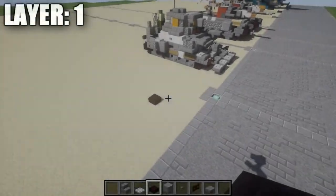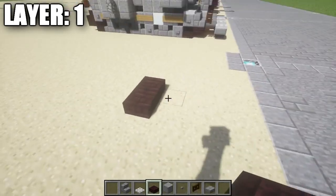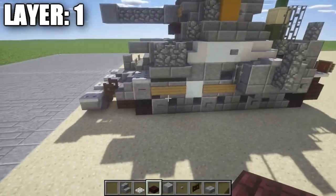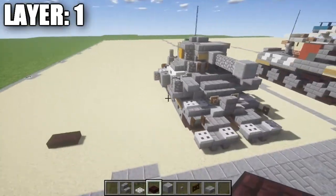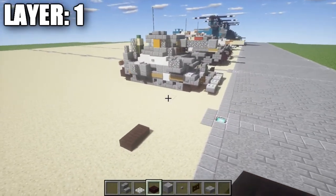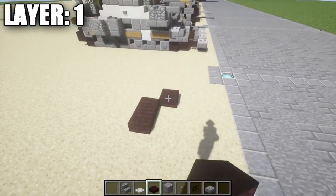Moving on over to our first layer, we're going to start with layer one. For layer one, we're going to place down two narrow brick half slabs across like this. This is going to be the start of the left front tracks on the side. This is a pretty wide vehicle with a good amount of length, so make sure you have a proper space for it and plenty of room. So we have the two narrow brick half slabs and we're going to place down two narrow brick top slabs coming off those going toward the front.